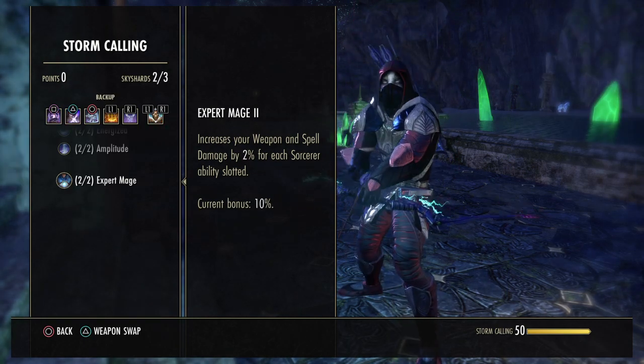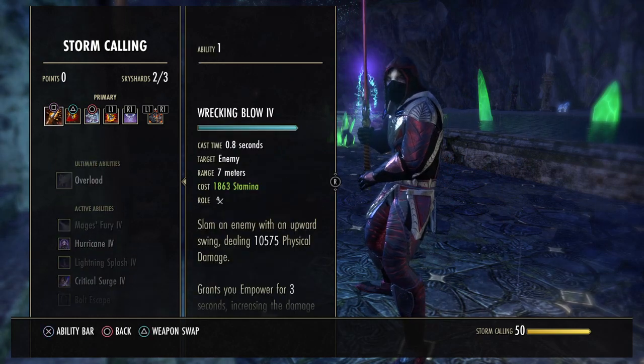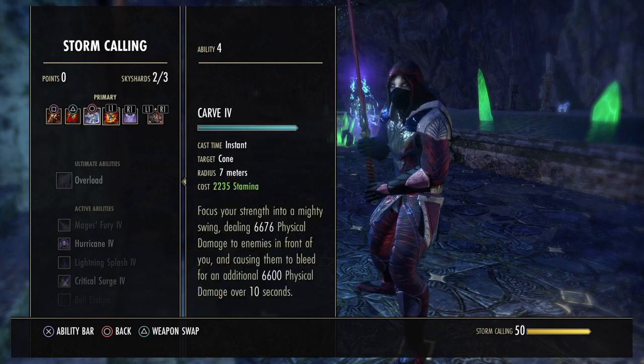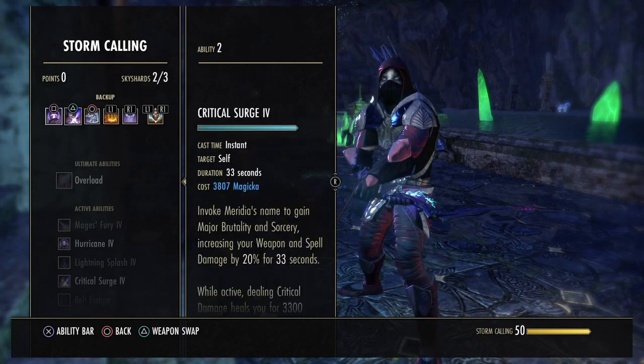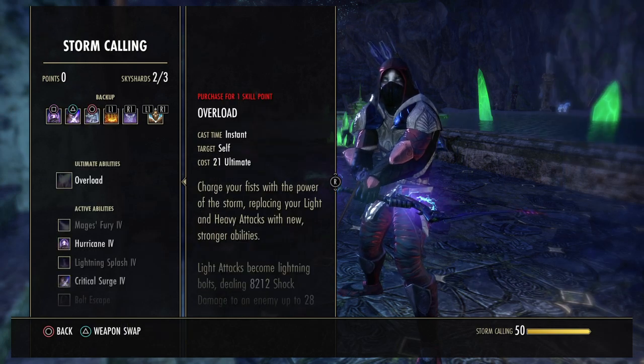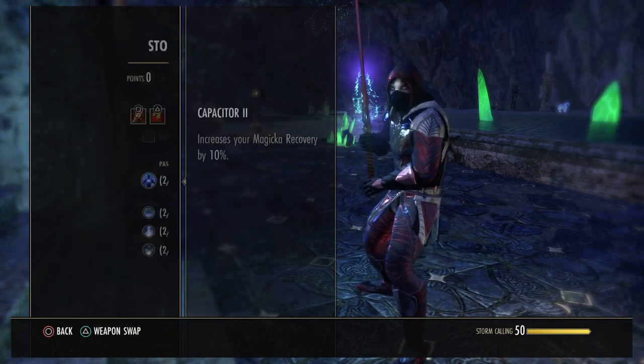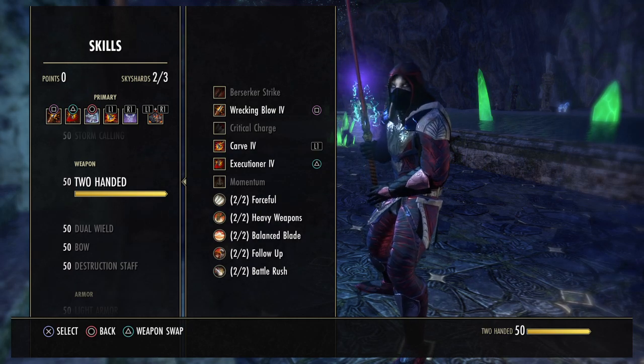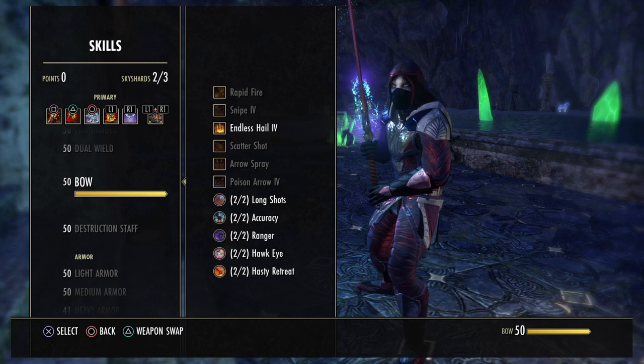It'd probably be better the other way around, but you need your Execute, Spammable, and AoE cone on the front bar because that's just where you do your spammables. Then on the back bar we have all the buffs and the pet. That's just the way to set it up. Obviously, you want all of the two-hander passives because that's our main front bar weapon, and all of the bow passives because that is our main back bar weapon.